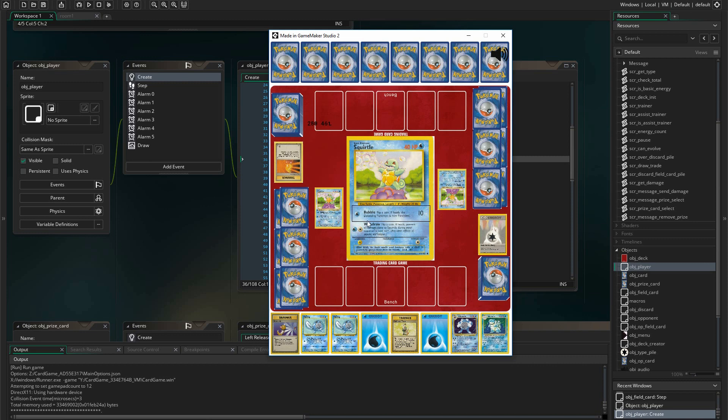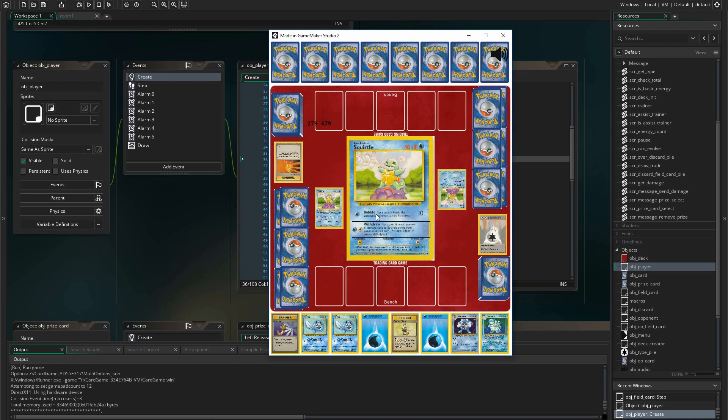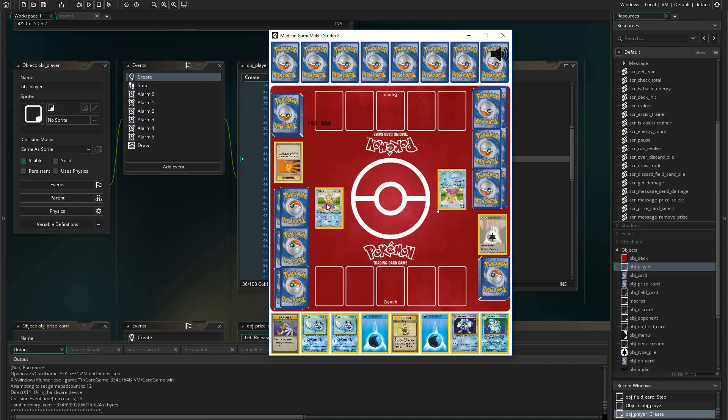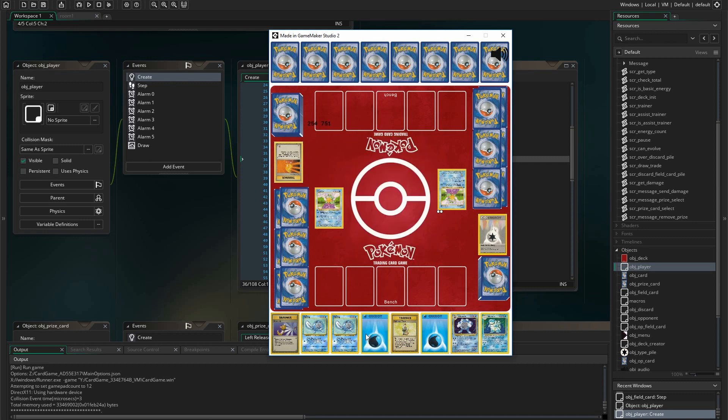What we'll still need to do is create conditions so that these moves won't be able to be used unless we have the appropriate energy on them, but we'll cover that in a later video. In the next video we're going to create summon animations and defeat animations to make our game look a little more professional. So if you're interested and enjoy this series, be sure to like, comment, and subscribe. If you want to support this series and download these program files, be sure to check out my Patreon linked in the description below.